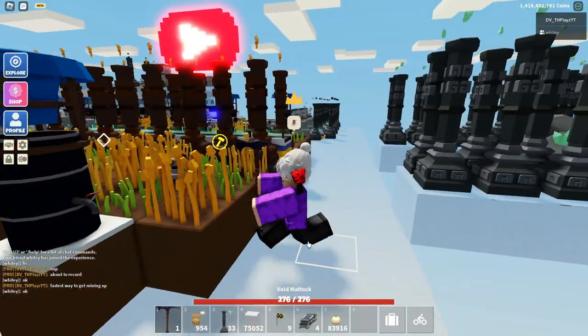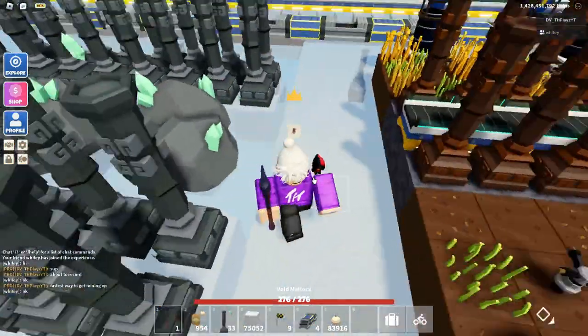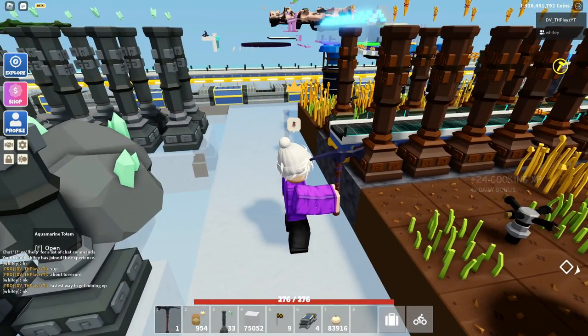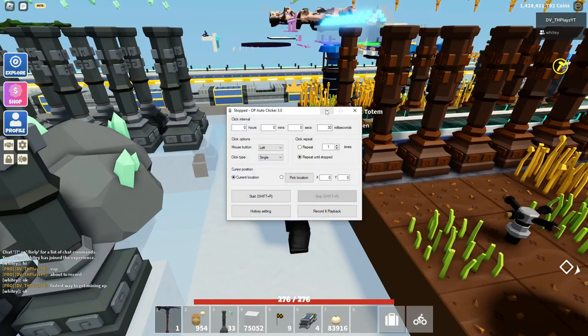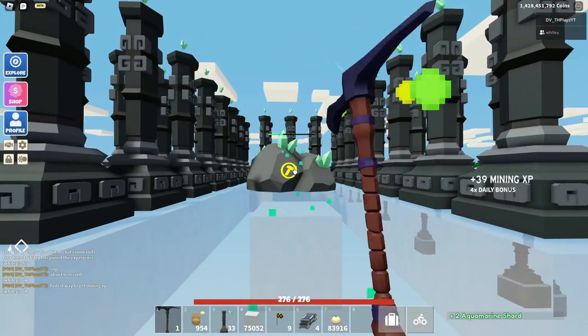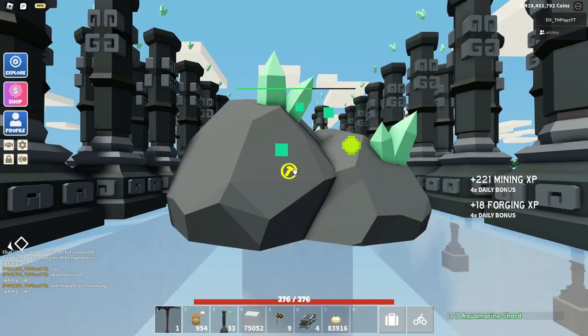You don't want to have it the same level as the actual platform, otherwise they will spawn all over the place. You want to have it one block up. Then you can go ahead and download this auto-clicker, which will be in the first link in the description, and you should be able to just auto-farm this and sit here.